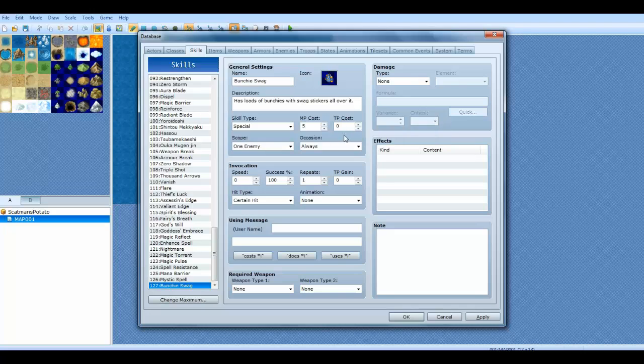TP cost — your TP gains as you battle, but when you use it it goes back down, but it builds back up pretty quickly. TP is usually used for skills to replace MP. Like, MP is usually for magic, and I think TP is called Technic Points — I forget what they're called, actually.